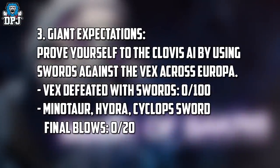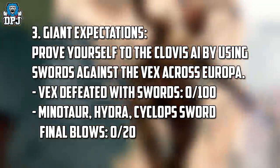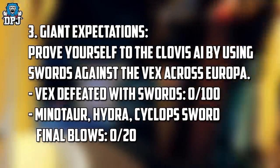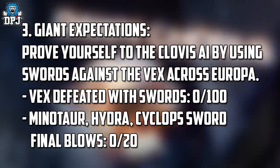Steps 3, 4, 5, and 6 are called 'Giant Expectations.' Step 3: prove yourself to the Clovis AI by using swords against Vex across Europa. You need to defeat 100 Vex with swords and also kill 20 Minotaurs, Hydras, and Cyclops — 20 in total, not 20 of each.